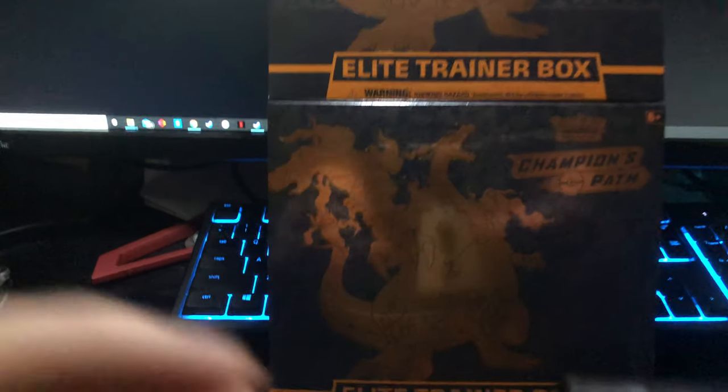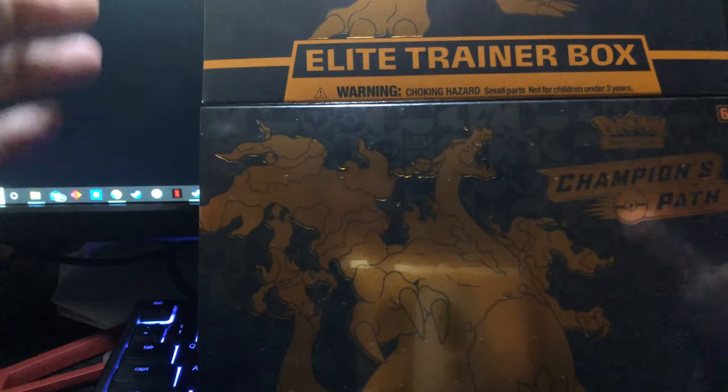We're gonna crack into two Elite Trainer Boxes. I have already opened quite a good amount of packs — a case of the pin collections, and already one Elite Trainer Box. I've opened three of the double boxes and haven't gotten squat so far. So maybe we can get some first pack magic. I won't need to open the other Elite Trainer Box. I heard somebody was able to pull both Charizards out of one Elite Trainer Box, which is absolutely insane.